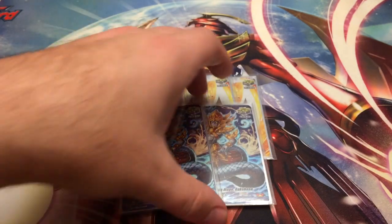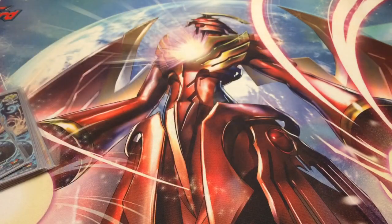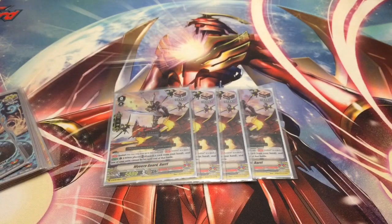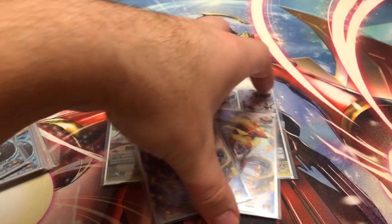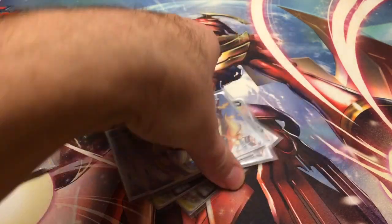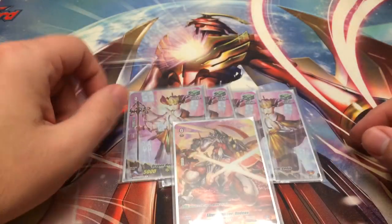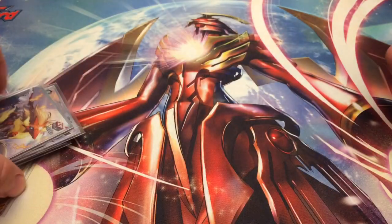For triggers: two copies of Rakshasha, so six crits total. Four copies of Draw PG and two copies of Red Gem Carbuncle for six draws. And then four Genjo and Undu for the shield triggers.